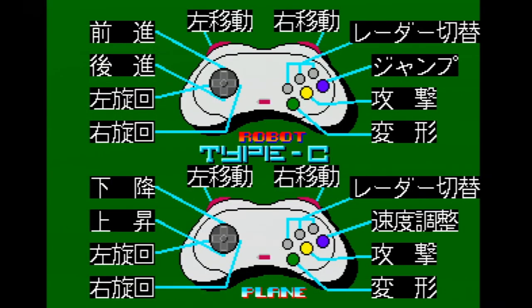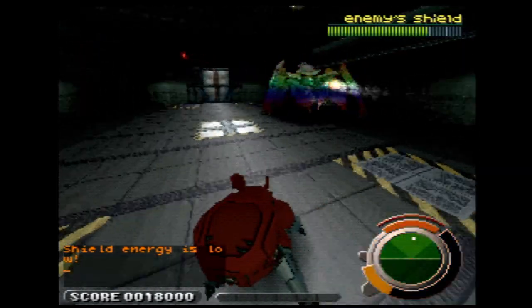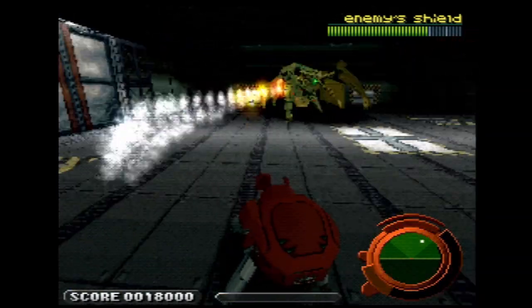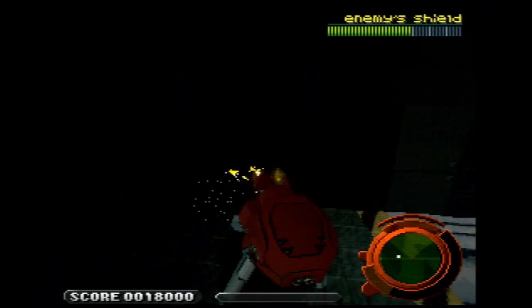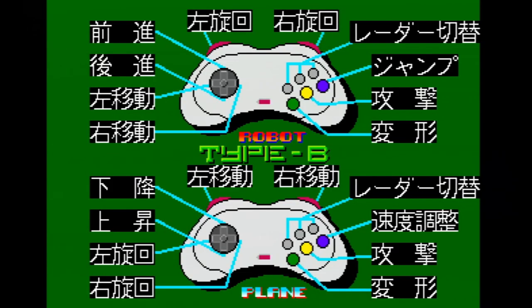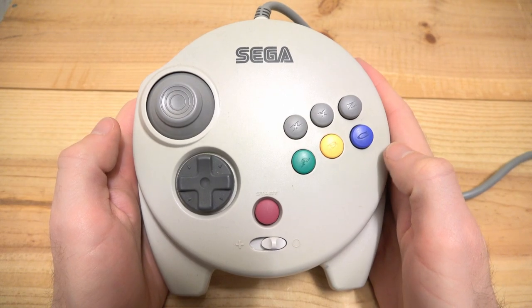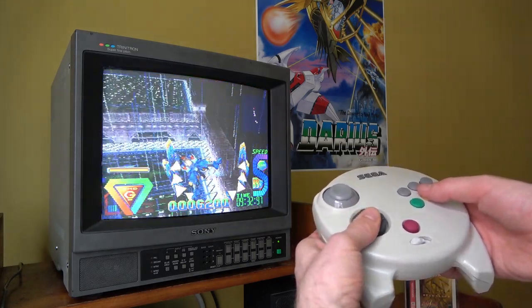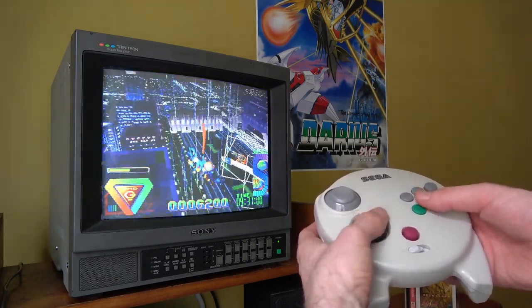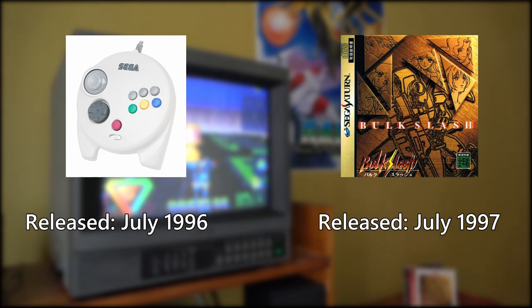Option C is the inverse of A, meaning that L and R control your strafing and the D-pad turns your mech. Fans of Ghost in the Shell for the PlayStation may feel more comfortable using this option, as that's how that game controls. However, I find this setup to be far less intuitive. Option B is a mix of the two, making the mech and jet forms control differently. Unfortunately, Bulk Slash does not support the Saturn's 3D analog controller, but you can use it as a regular digital controller. This really feels like a missed opportunity, since the analog controller had been out for an entire year by the time Bulk Slash was released.